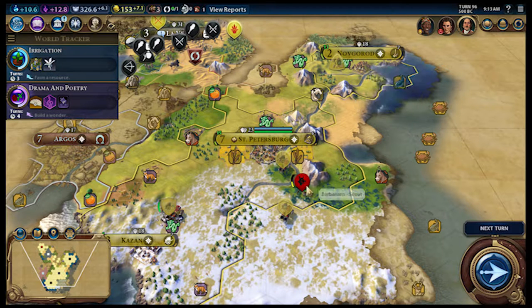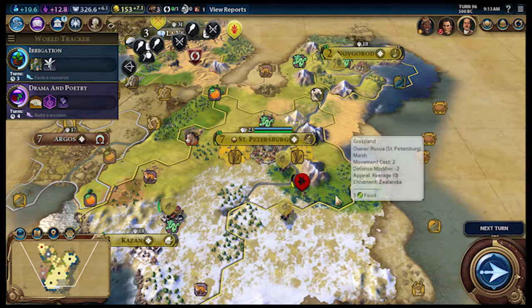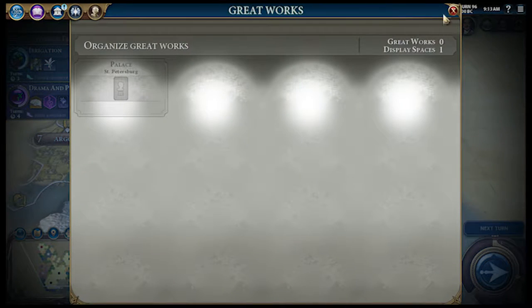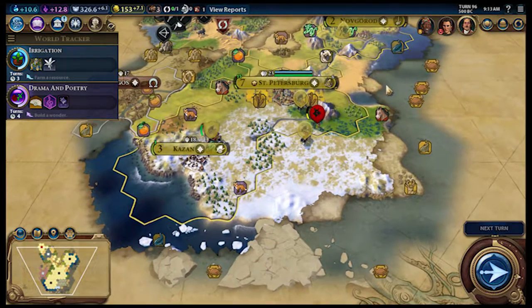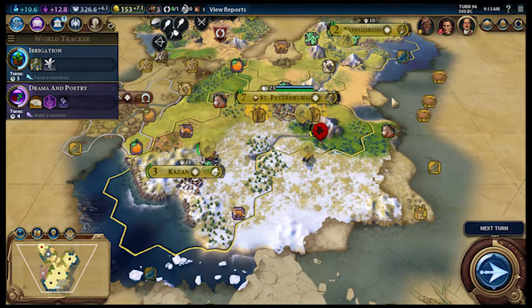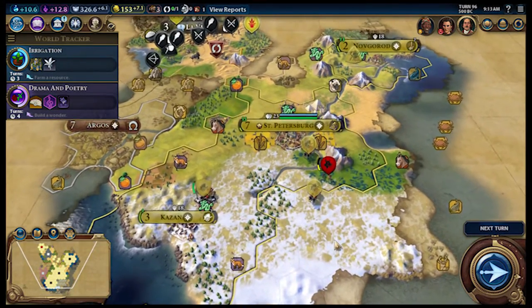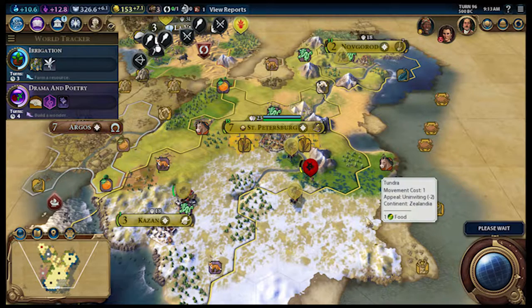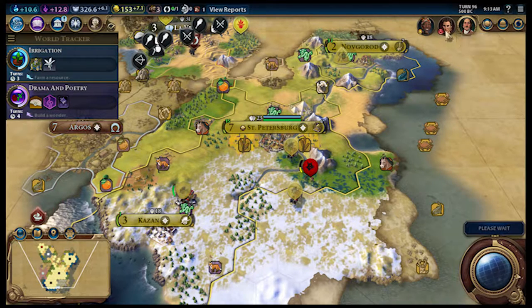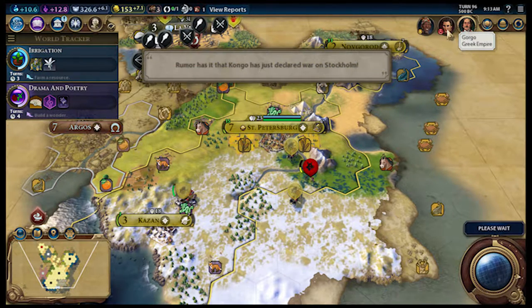Hello everybody and welcome back to Civ 6 where the randomizer has given us Russia. I accidentally pushed a button — I forgot the keyboard does not move the map, I have to do that manually. Last time we did finally get rid of those barbarians but not without losing quite a bit, so right now we are just trying to recuperate and ensure that the Greek Empire is stable.